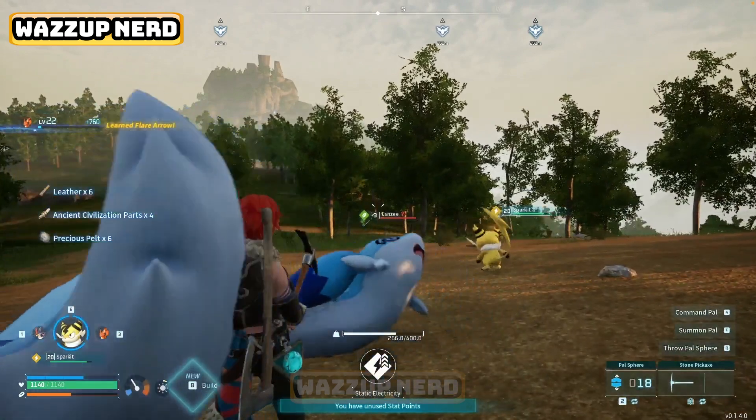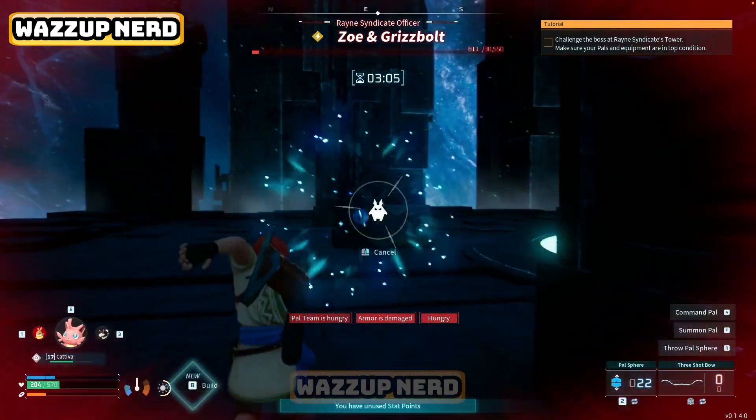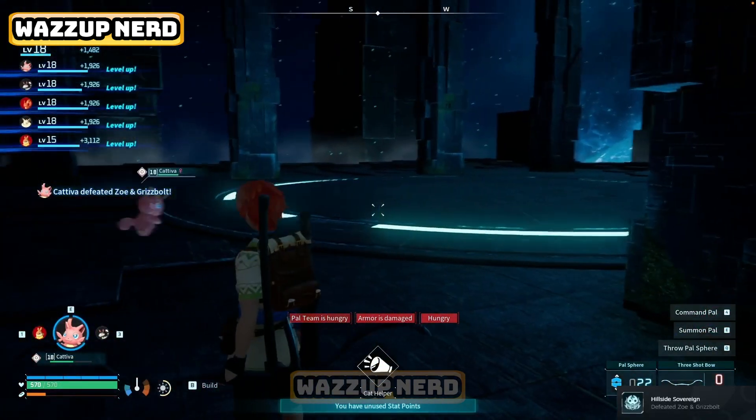There are plenty of dungeons scattered around. Head to these places, defeat the dungeon boss, and you'll acquire ancient civilization parts as well as ancient technology points.